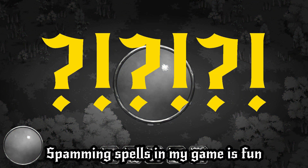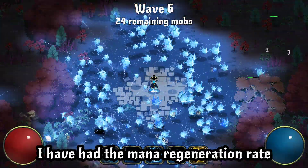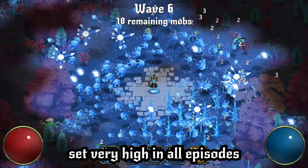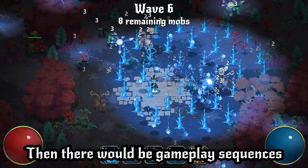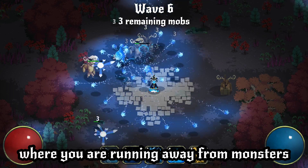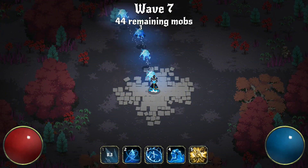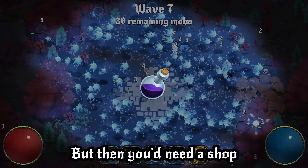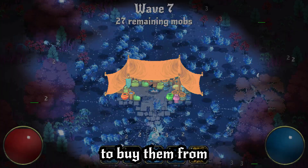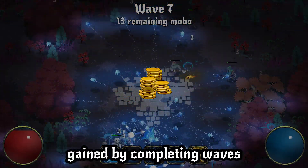Spamming spells in my game is fun. And to not limit that, I have had the mana regeneration rate set very high in all episodes. Let's say you could run out of mana — then there would be gameplay sequences where you are running away from monsters while waiting for regeneration. That's not fun. Obviously, there could be mana potions to help that, but then you would need a shop to buy them from, and some currency such as gold, gained by completing waves or killing enemies.